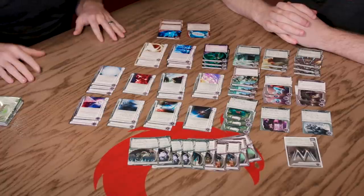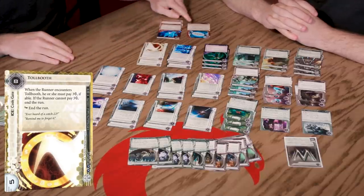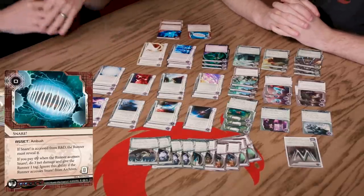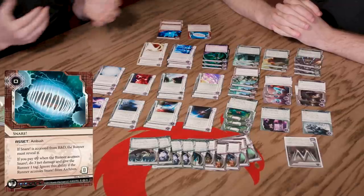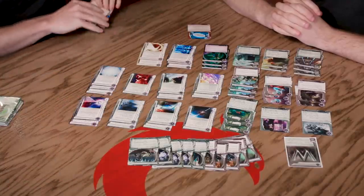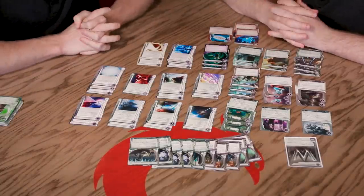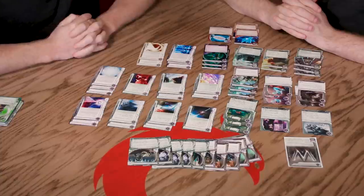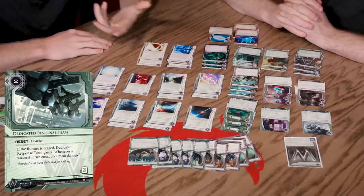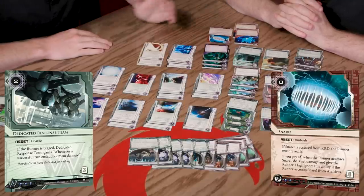Let's fill in a code gate gap with a second Toll Booth, and let's have a single Snare. Snare is a trap card - when the runner accesses it you can spend money to do net damage and give them a tag, which can trigger stuff like your Dedicated Response Team. So we've added eight more cards, taking us from 48 to 56 cards total. Now let's make some cuts - we need to cut seven cards.